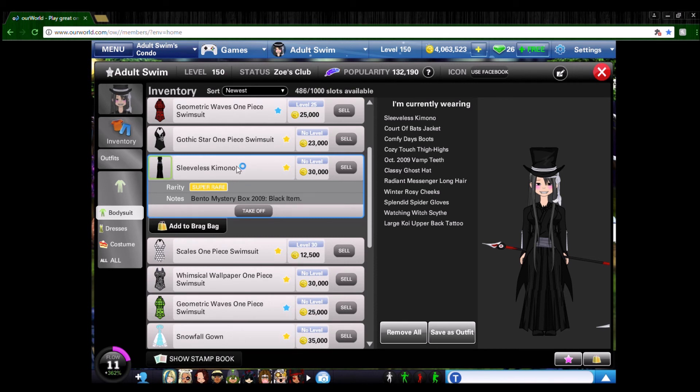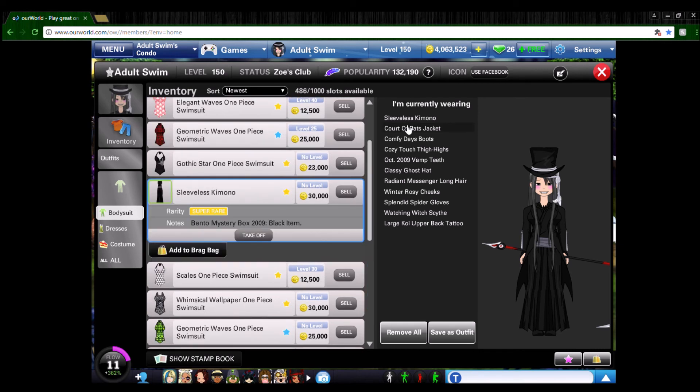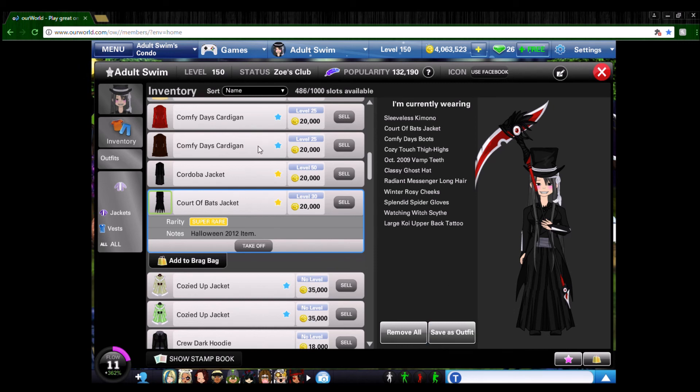The first item is the Sleeveless Kimono from the 2009 Black Bento Box. This was hard to find — actually the reason I hadn't finished the outfit until recently. Regardless of the price, I paid about five to six million just to get a hold of this kimono, and I tried multiple other things to take its place but nothing was working. For the jacket, you've seen this one before for Maka — it's the Court of Bats. It gives some sleeves to the kimono and flares out just a tiny bit. It's a little shorter than I wish, but our world doesn't tend to make things for cosplay — you have to do it on your own. The jacket will probably be easier to find first.